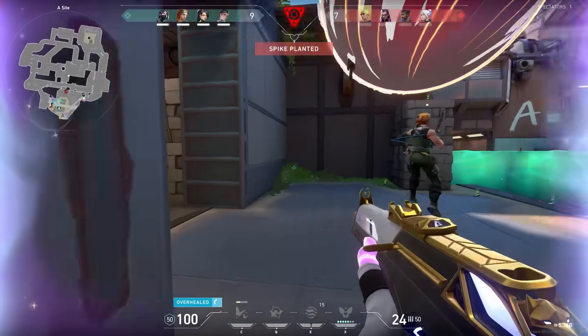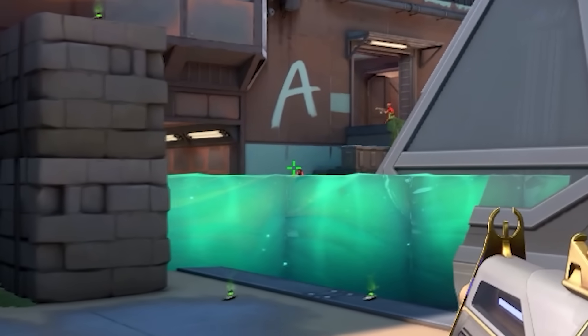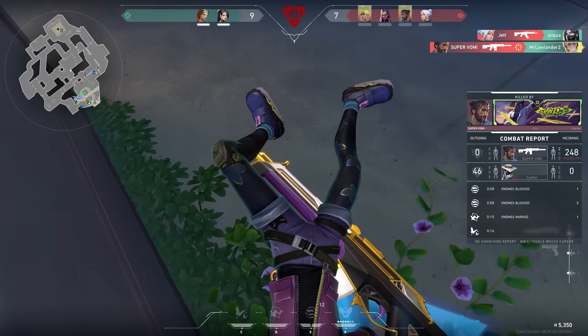That's a head glitch spot! This must be one of the nastiest head glitch spots in the game. If you see a Sage wall like that, be careful. Let's move on.